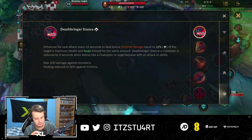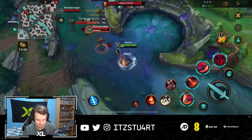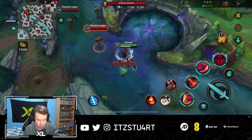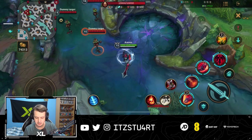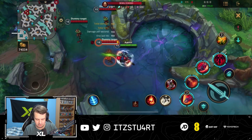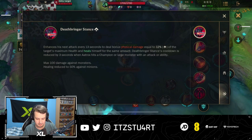So first up, we have his passive which is Deathbringer Stance. It enhances Aatrox's next attack every 13 seconds to deal bonus physical damage equal to a percentage of the target's maximum health, and heals himself for the same amount as well. So you have to make sure you have this passive up as much as possible. You can see the passive is the one where you can basically lunge forward, and every time it goes on cooldown you can see it underneath his health bar.